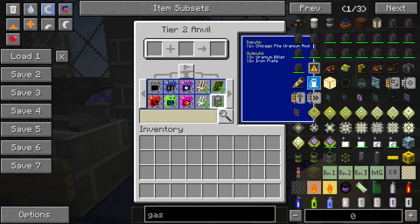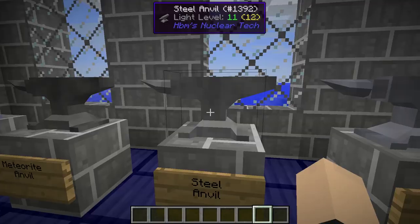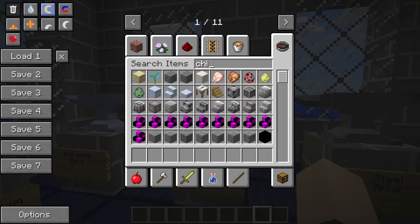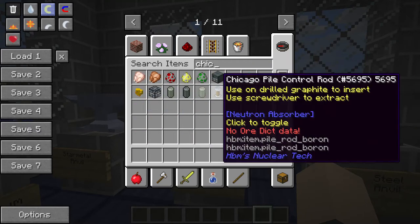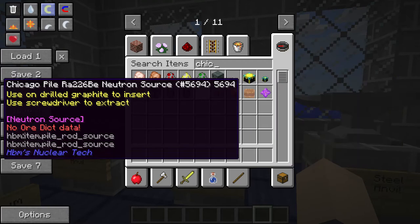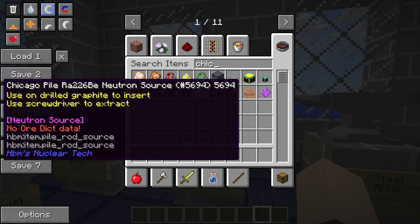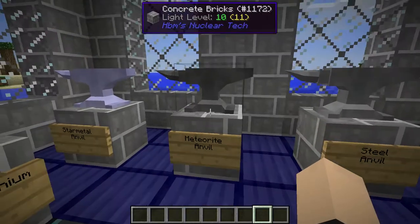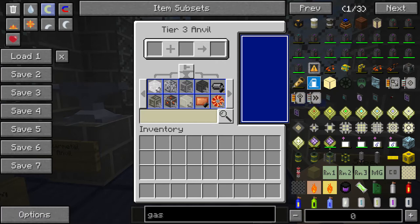You can make these little circuit boards. You can make a Chicago Pile uranium rod using three uranium billets and two iron plates. There's a reference here I don't get — is there, like, a reactor for this or something? Why is this my first time hearing about this? Oh, there is some sort of reference here, I just do not know what it is. It seems like whatever it's referencing, it's referencing a bunch of bad practices. I'm going to have to do some research when I'm done with this.